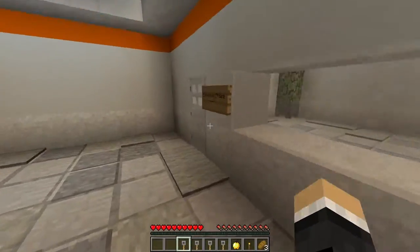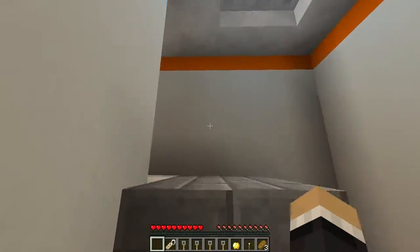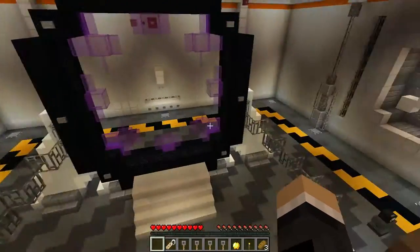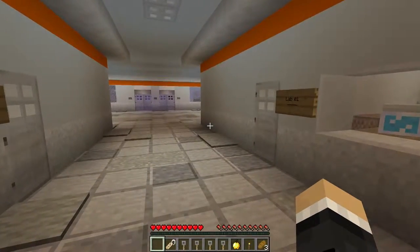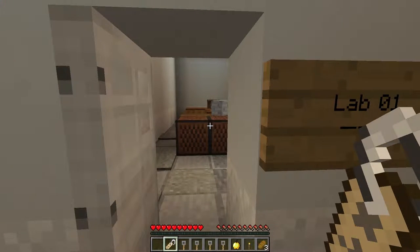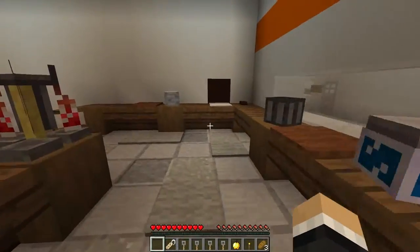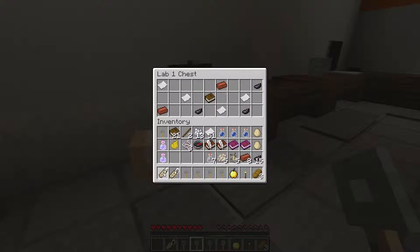I'm stuck, I'm actually stuck. Let's go upstairs. Check under the stairs — there's always something under the stairs. Very fancy, but it doesn't really lead anywhere. All right, let's go back to lab one and try this one more time. You have to click the sign — that's how doors work, you gotta click the sign. What's in here? Lab one — we have that. Lab four, very nice.